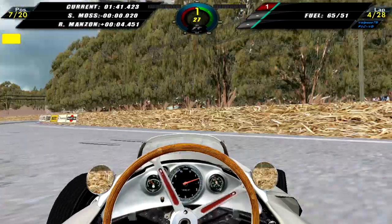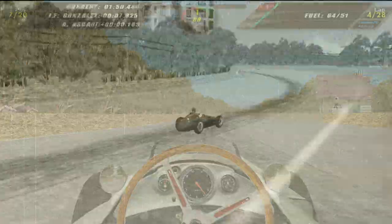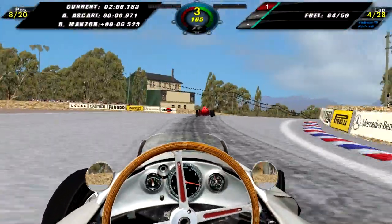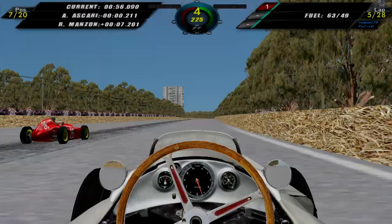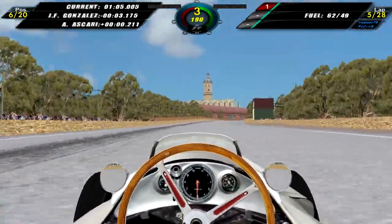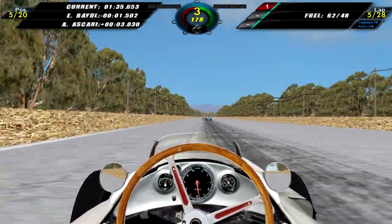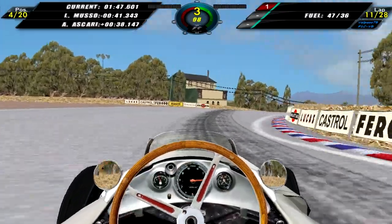On lap four we move up into 6th due to some retirements. Coming through turn four we touch the Simca Gordini which throws our paper-thin Mercedes around — this car is so light anything can move it. We see Stirling Moss's car at the side of the track without any wheels; he had gone very wide into the left-hander, crashed into the wall and a Ferrari, losing both front wheels. Ascari manages to whiz past us so we drop to 8th, but on lap five we manage to pass Ascari again and move into 6th.